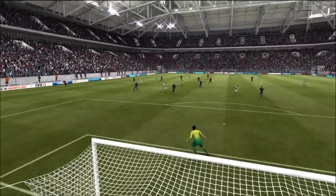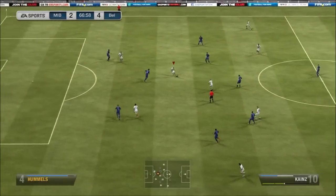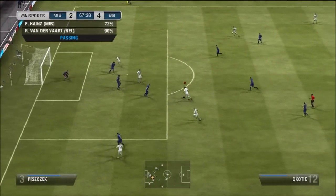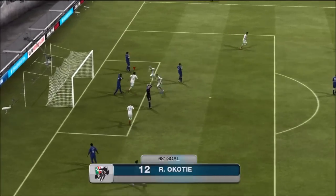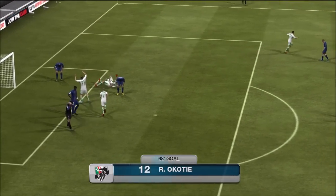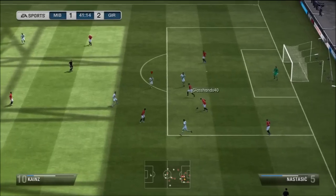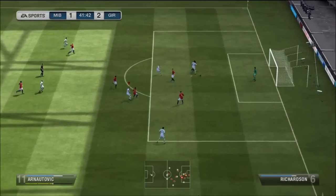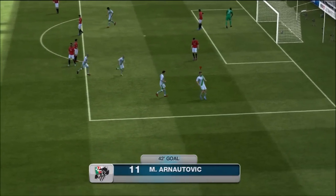Definitely recommend trying Trimmer out, especially if you're going for an Austrian or Austrian Bundesliga team - he's a very strong player. Occhiote going for that rainbow flick and then a quick chip onto the top of the ball, just managing to get past the goalkeeper. I came up against quite a few strong British Premier League teams and two Brazilian teams in this gameplay. As you can see, Anortovic using his four-star weak foot, which is very handy.